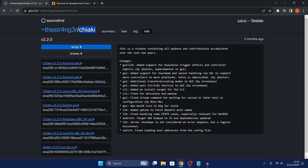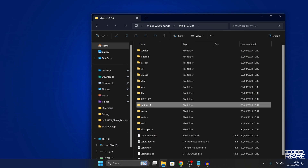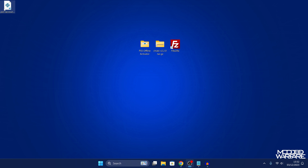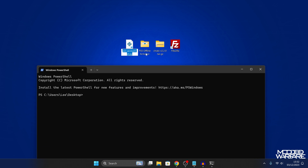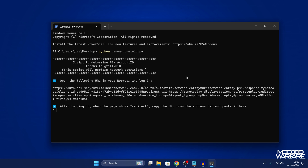To get the ID of a real PSN account, switch over to your computer and download this third-party remote play client - the link will be in the description. Download the tar.gz file, open it up, go into the scripts folder, and there are two scripts: a Go script and a Python script for PSN account ID. I'm going to use the Python script. Copy it to your desktop, open a terminal, type Python and then paste the script name and press enter. It may ask you to install a missing dependency with pip - just say yes.